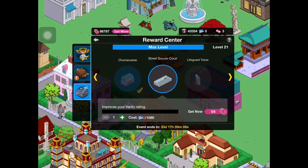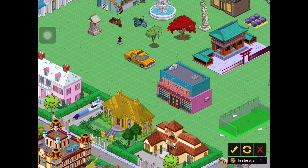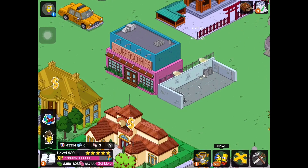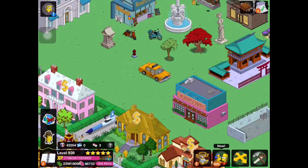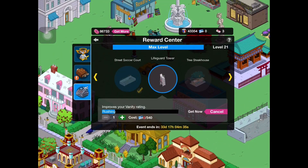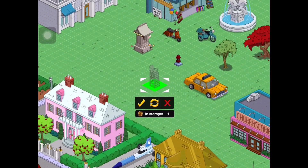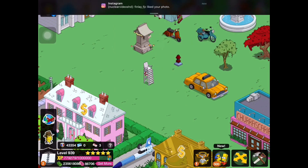Next we have the Street Soccer Court — pretty excited to see this one. You could put it in an alley or something. Even if you don't like soccer, it'll still look good in an alley sort of setting. It has a sound kind of like a soccer ball kicking, and the lights come on as the animation. Next we have the Lifeguard Tower — you can put it on the beach by the ocean. Clicking it does nothing, but it kind of has a watery sound.